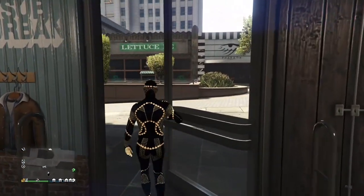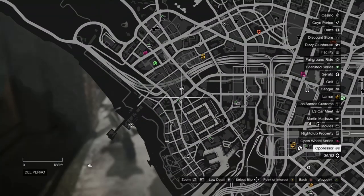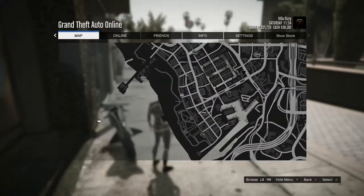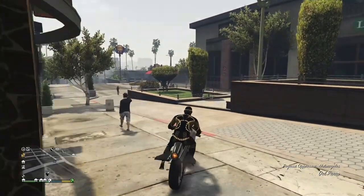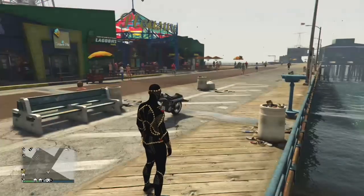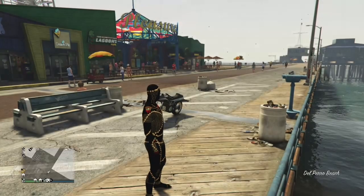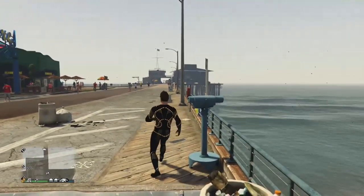It doesn't really matter which party suit you pick for your character. Once you've got one, leave the clothing store and head to the beach. If you don't know where the beach is, it's called Del Perro Beach — it's full of carnival rides, carnival games and all that. We're gonna be doing the telescope glitch and also going to the mask shop. Once you're at the beach, there should be a little telescope on your map.